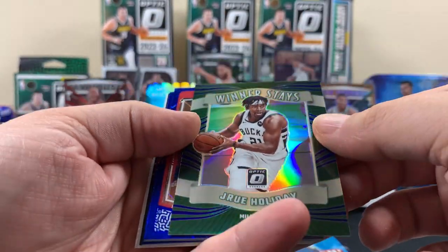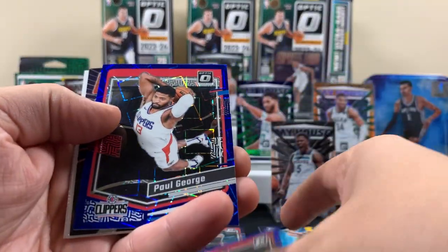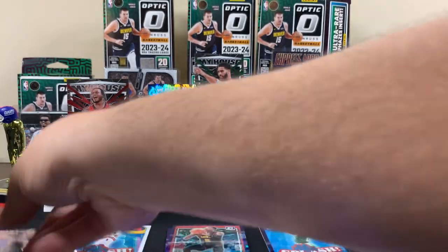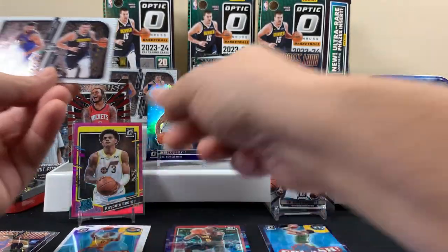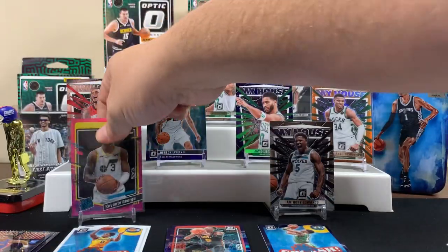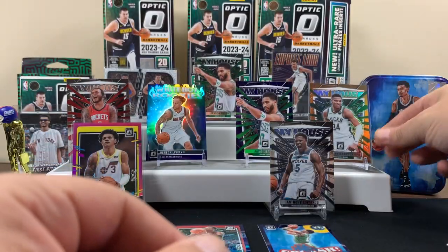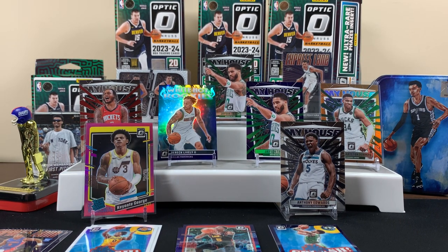Let's see what else we got here. A winner stays - we already got one of these. Blue, blue, another express lane, and splash. I don't think that's a case hit because we just got another one - the same one, son. We did good though. We got the bookend 25 of 25 and the My House 35 of 39. We hope everyone watched and enjoyed the video. Thank you for making it this far - we hope to check you on the next video. Later!